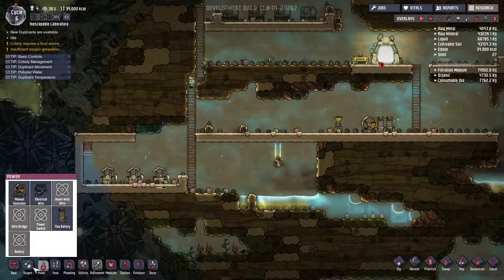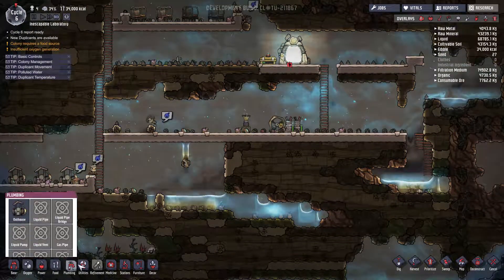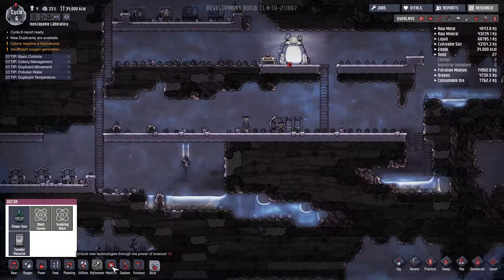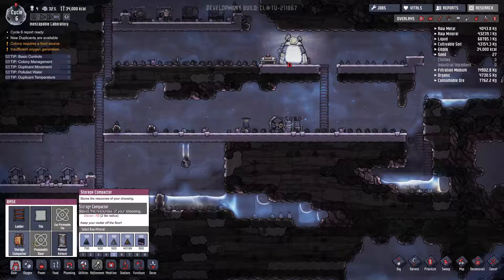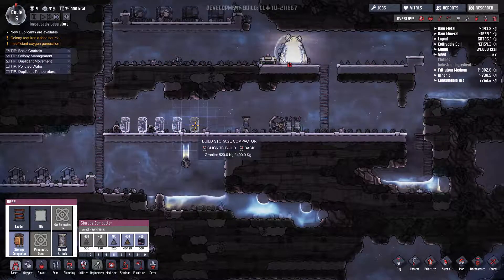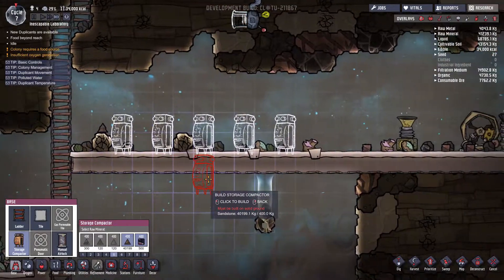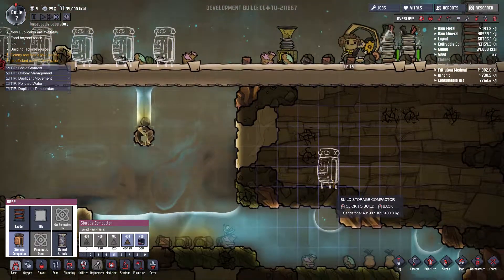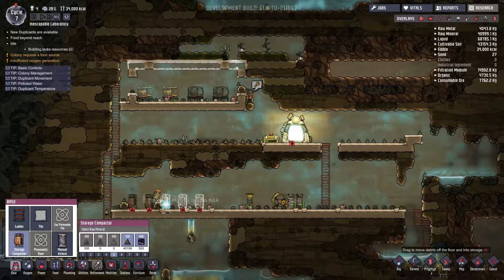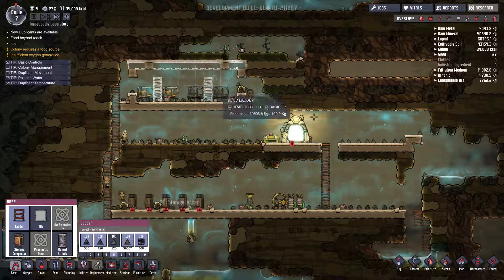We're going to need some storage of some sort — where is storage hiding? Here we go, we have a storage compactor. We'll place a few of these along here because we need to keep all our stuff organized. But they're all sleeping at the moment, so we'll wait for these sleepyheads to wake up and then they'll come build us some storage to keep all our algae in. It also says we're ready for a new duplicate, but I don't know if I can manage another person just yet — we're just getting comfortable with our four.